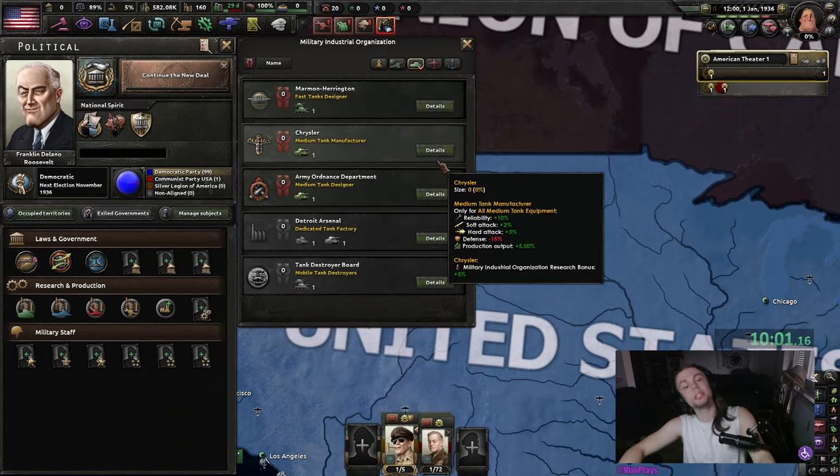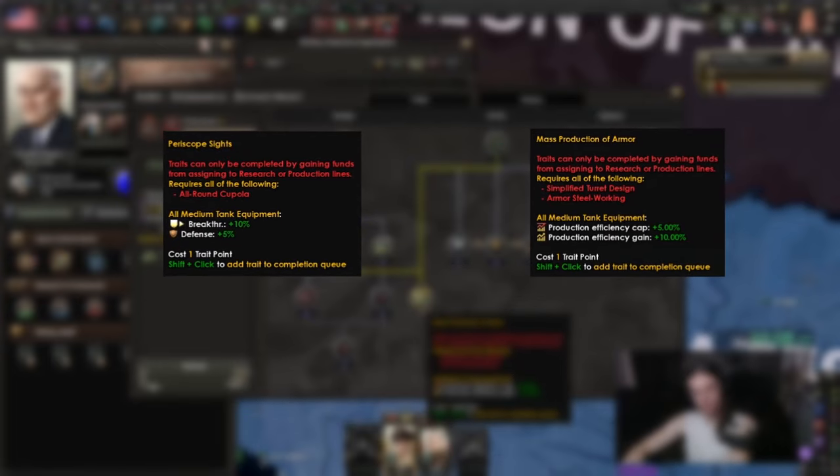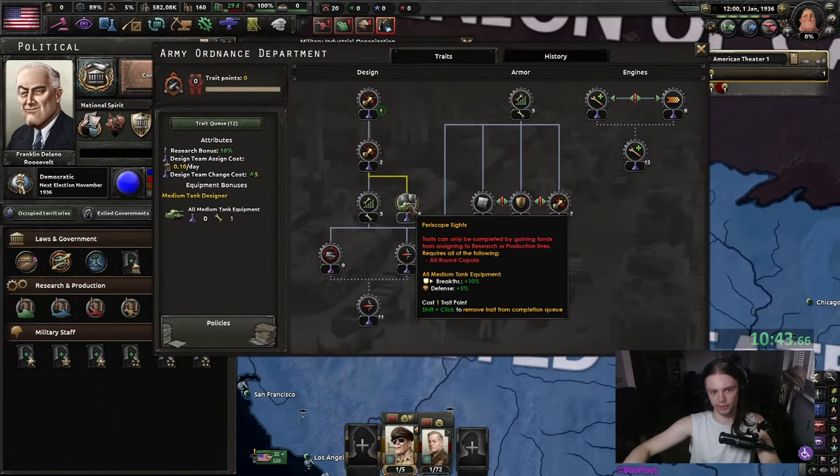For your medium tanks, you have the choice between Chrysler and Army Ordnance. Chrysler gives you more reliability and output, whereas Army Ordnance gives you more breakthrough and production efficiency. I'm just going to go with Army Ordnance because the additional breakthrough defense is very good.